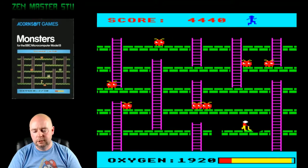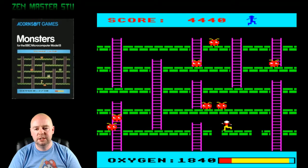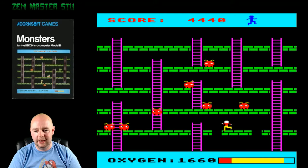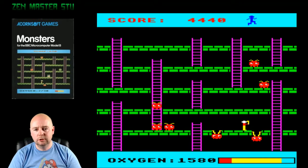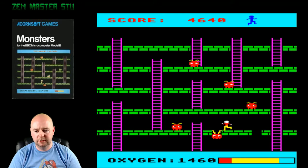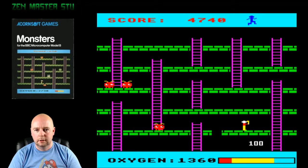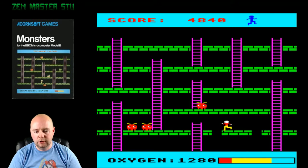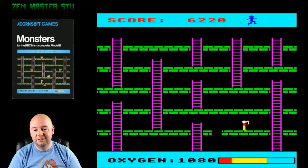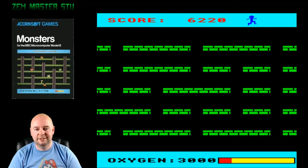If you want to play any of these games, you can download the SSD images — that stands for single-sided disk image — from stairwaytohell.com. Just look for the BBC Micro software link in the top left. I'll put that link in the description below. And then you'll need an emulator called Beebem, B-E-E-B-E-M. You just say run disk and locate an SSD — that single-sided disk will contain the game and run disk will do all the things necessary. In almost all of the SSDs that I've tried, run disk and selecting the SSD just boots it up no problem.